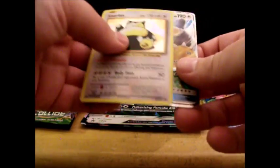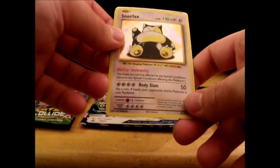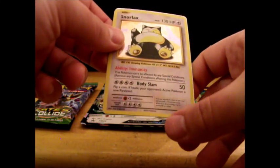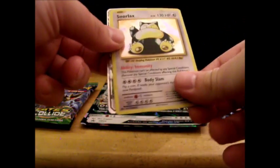The Evolutions Snorlax has the ability Immunity — this Pokémon can't be affected by any special conditions — and Body Slam for 50 damage: flip a coin, if heads your opponent's active Pokémon is now paralyzed.